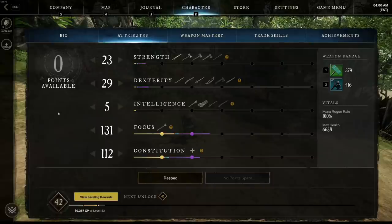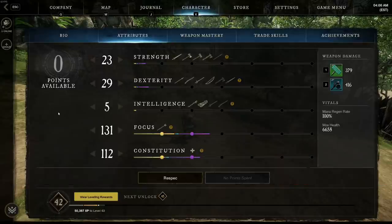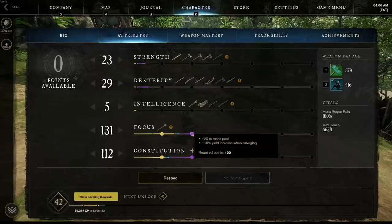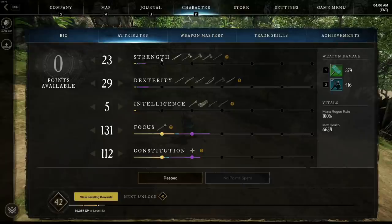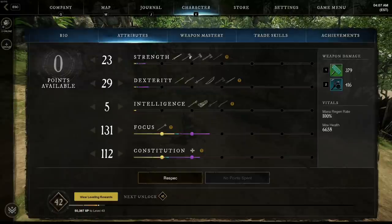I recommend a minimum of 100 Constitution, particularly if you are doing war. If you aren't doing war and you're just focusing on PvE you can bring that down a little bit. One of the big advantages is you are able to just tank a load of damage, meaning that soloing content is pretty simple. The rest of the points go into Focus - highly recommend that you get to the first two nodes because this will give you extra mana so you can cast more, and it will give you the max health increase by 10. If you're struggling with damage you can put some points into Strength.